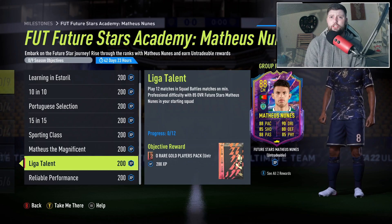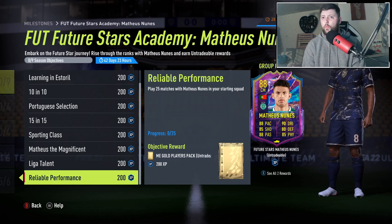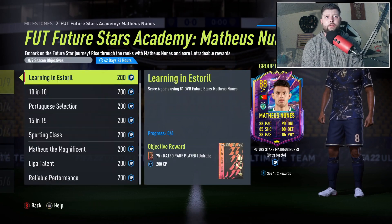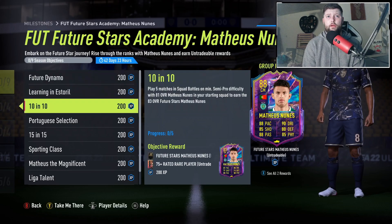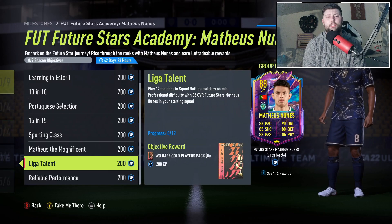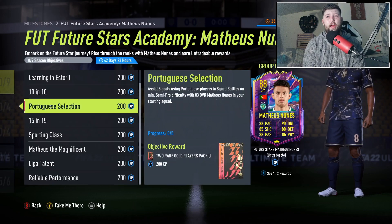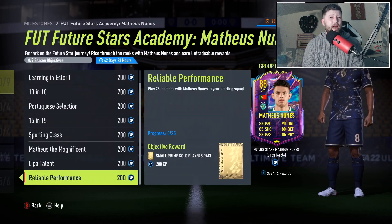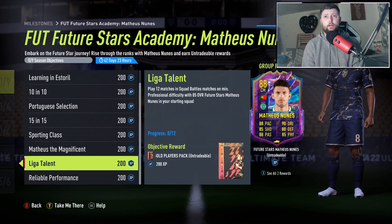Score five goals in squad battle matches on professional using the 85. The first thing you want to be doing is getting your assist with the Premier Liga players and then working on goals with him. We've also got the standard play 12 matches in squad battles with the 85 in your starting squad, and play 25 matches with this card in general. So if you count: 12 plus 7 plus 5 gives you 24 - then just one more and you're golden.